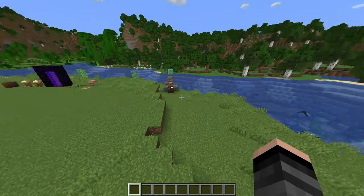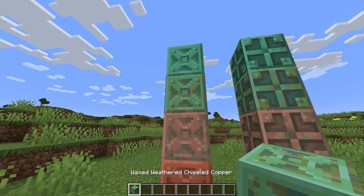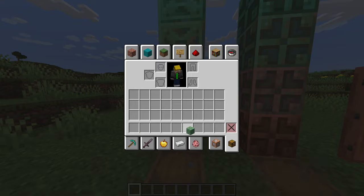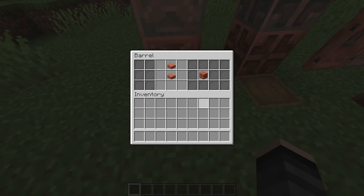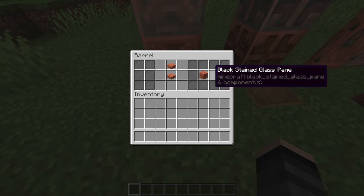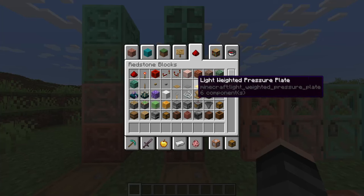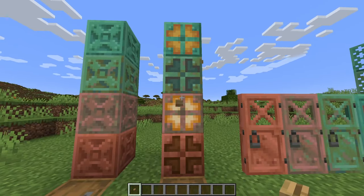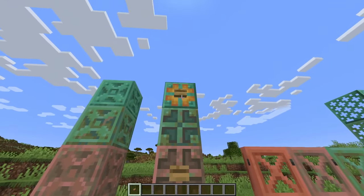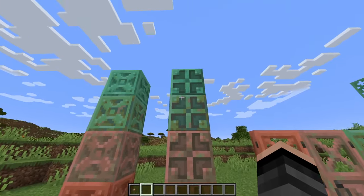The chambers feature lots of new blocks. We've got chiseled copper in all its oxidation states, including wax forms so it doesn't change. You craft these with any copper slabs - they don't have to be cut copper. We also got copper bulbs, which are nice because you can toggle them - you don't have to constantly power them. They get dimmer the more oxidized they are.